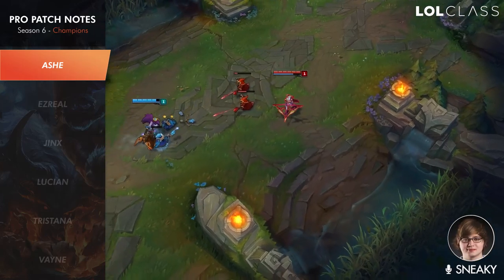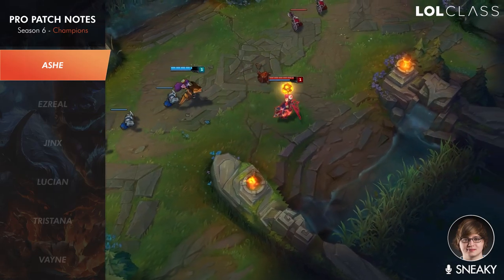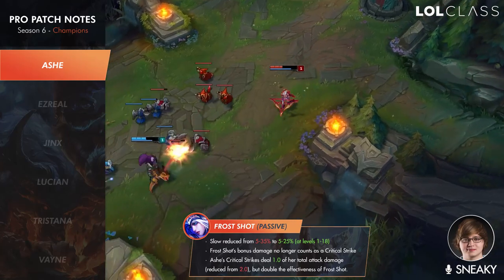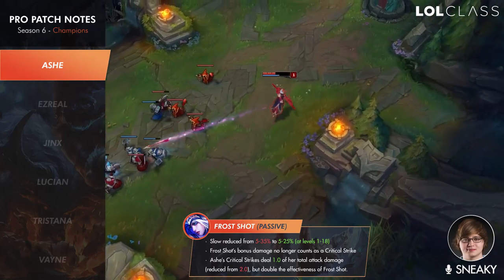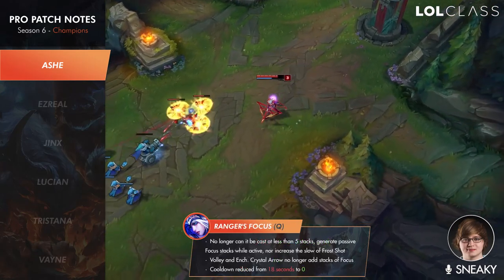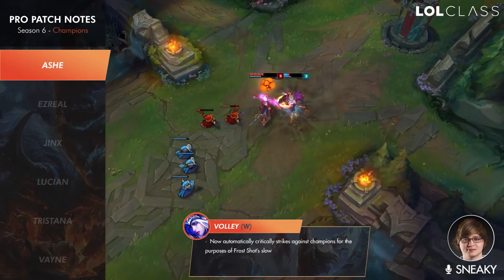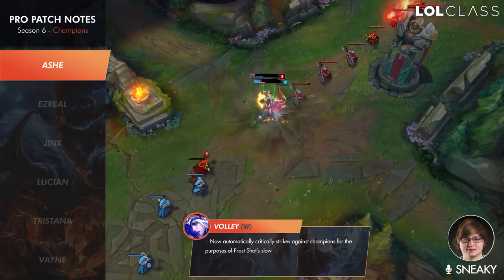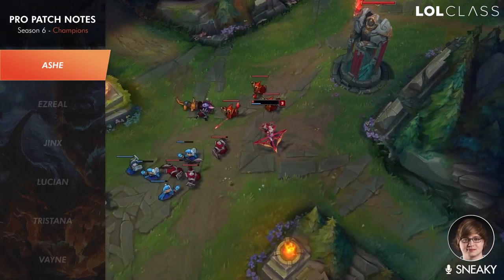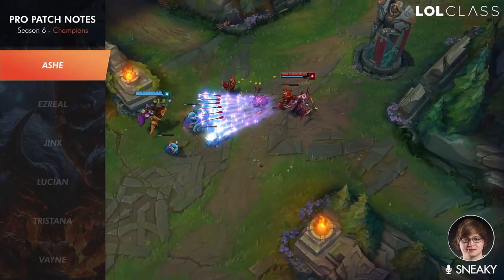The Ashe changes are pretty interesting. Her passive works a bit differently now — instead of having an auto crit after each auto, she auto attacks normally like every other AD carry but gets a super slow on her autos, reinforcing her utility role. Her Q now does insane damage all the time if she can keep five stacks up, because it doesn't actually have a cooldown anymore.